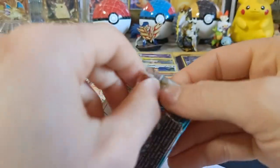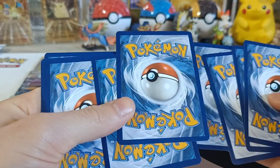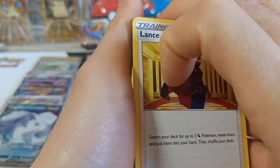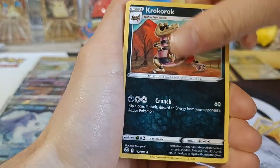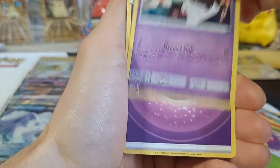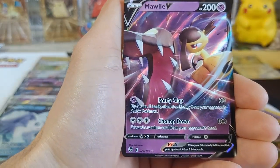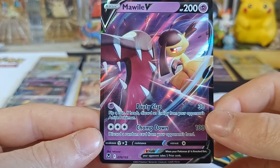Number thirteen — I think I saw something in this one. We got Lance, Clang, Kurokurok, Meditite, Dupider, Ponyta, Venonate, Ralt, Energy, Reverse Radiant Serena, and it is Mawile V. Unfortunately we already have this one as well — Mawile V.